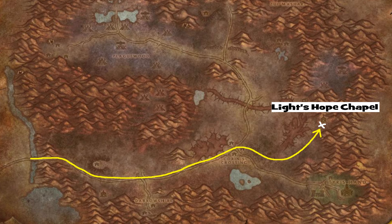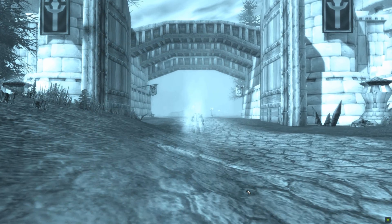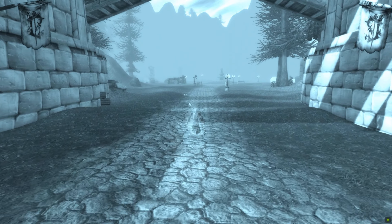Make sure to pick up your flight path at Light Hope's Chapel. Then head to the southeastern corner of Eastern Plaguelands to an area called Tir's Hand, where you will find enemies in the high fifties, some of them elite.